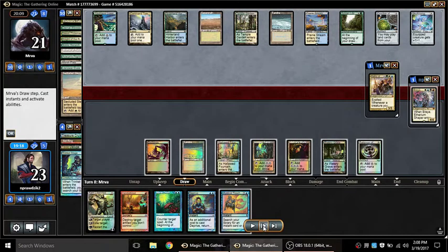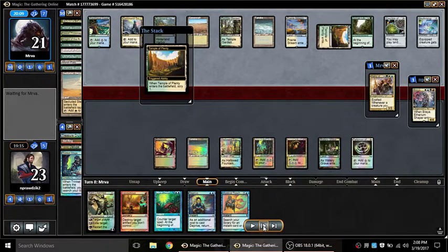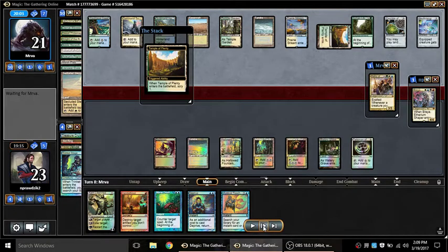Opponent Sylvans again and doesn't pay life — almost certainly because the top cards were lands. They play something out of hand and tuck the top card. I don't think that's better than sacrificing a Marsh Flats, but perhaps they're out of fetches to use there.